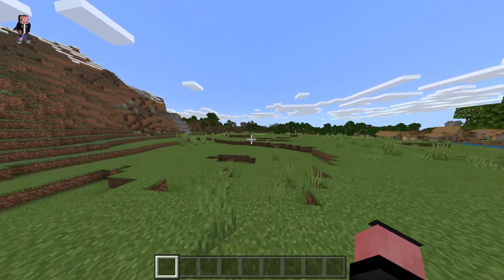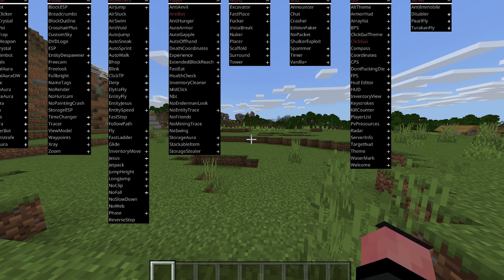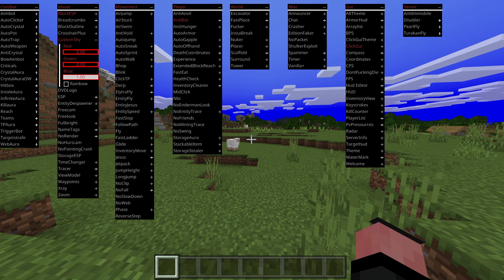Why does the menu on this one look way better than the new clients? This is not a good sign. It's literally full of pointless options — why would anyone want to change the sky color?